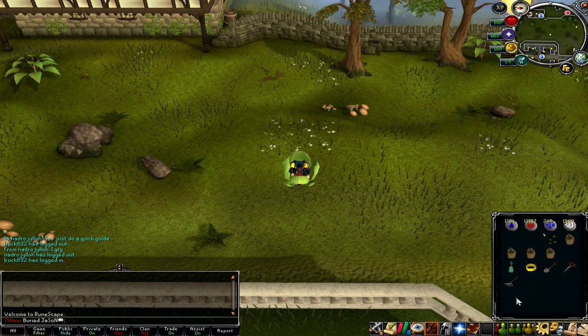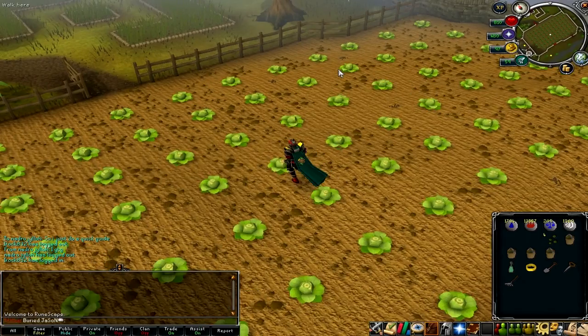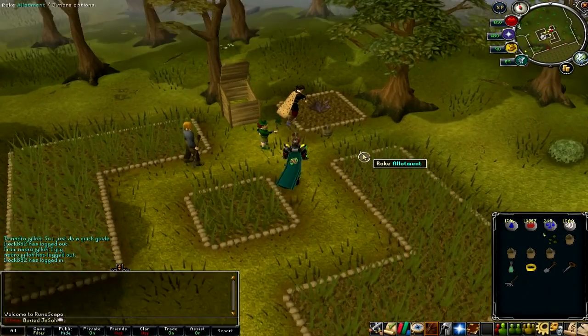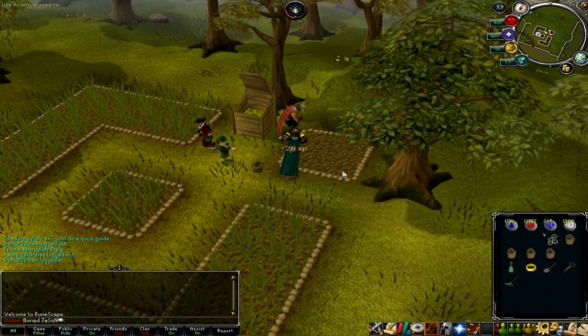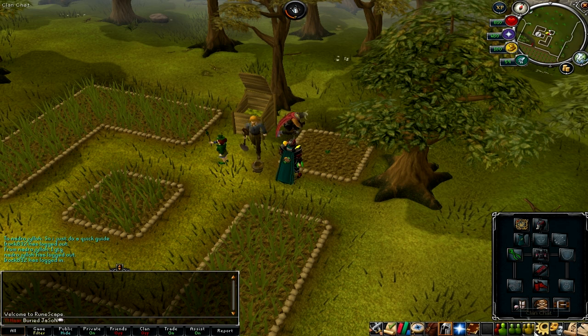So here we go — this is in my opinion the fastest way to do it. So teleport right here and then just run up here to the left. I already had a patch with some herbs in it — and of course, they're dead. That's what happens when you leave them out too long. So you want to apply super compost, then plant the Avanto seed. I forgot to activate my Greenfingers aura, but I can do it now.